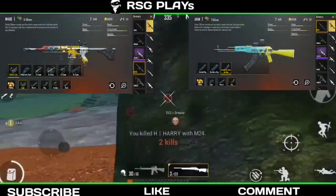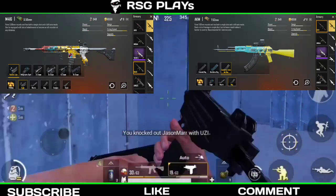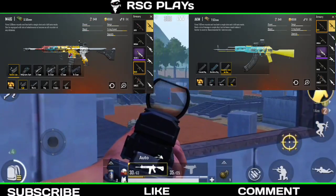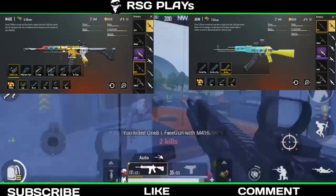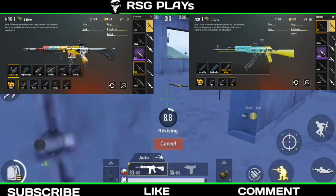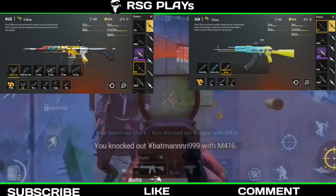For the M416, the range is 100 to 600 meters, bullet speed is 880, firing rate is 0.086 seconds, and damage is 41.